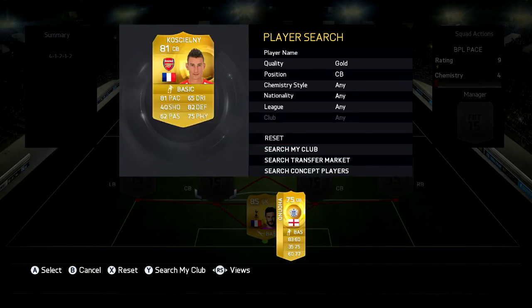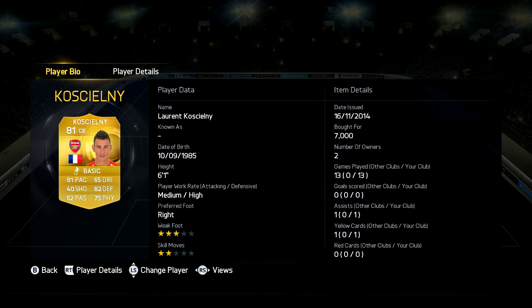Now in the first centre back position we have Koscielny, 7,000 coins, 6 foot 1, medium-high medium work rates, 81 pace, 82 defending and 75 physical. As you know already I use this guy a lot and he's one of my favourite centre backs.